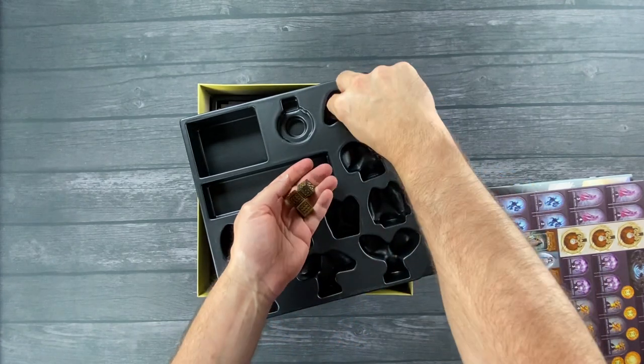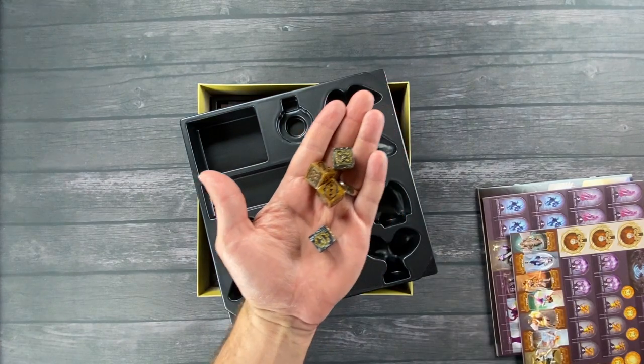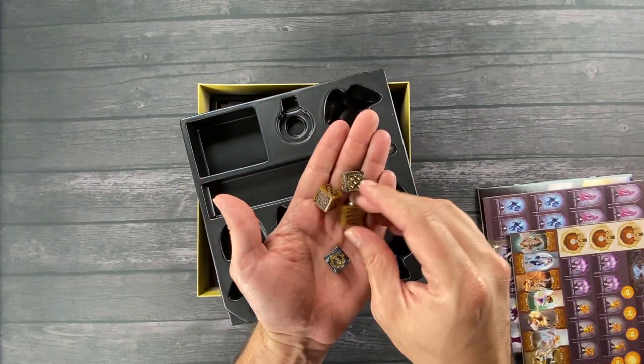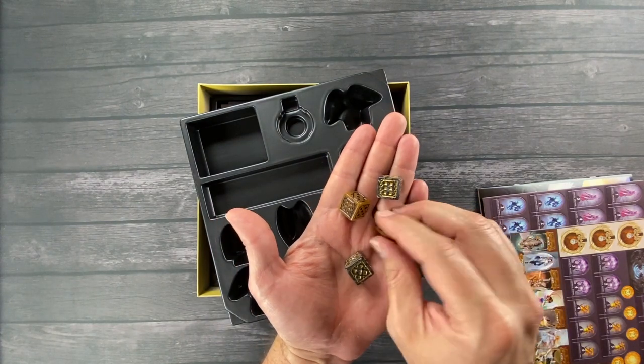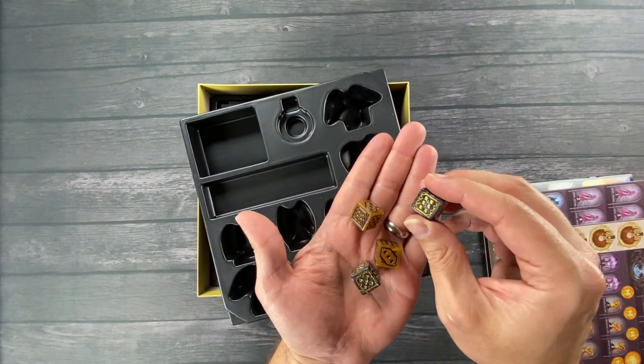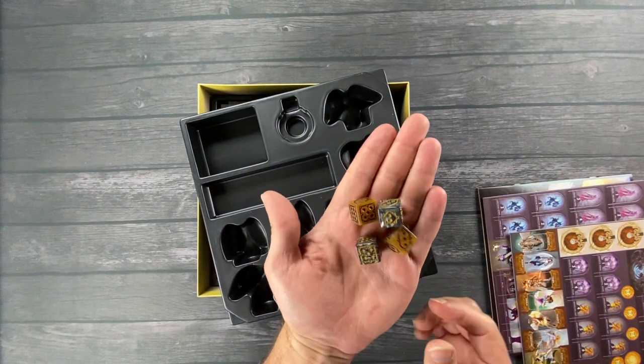Some dice. Oh yeah, these are nice. I know they have some custom dice that you can get. But these are amazing, these look really good. Look at that foil in there — the gold foil. Yeah, those look really cool.